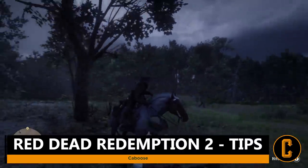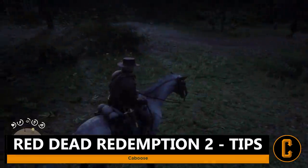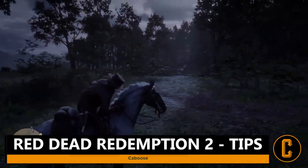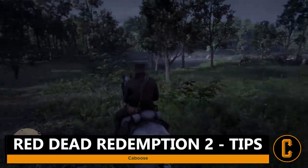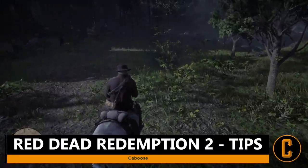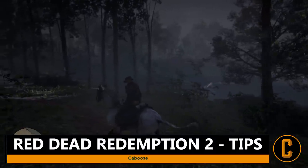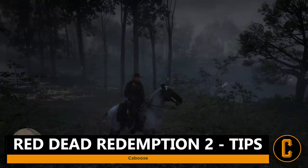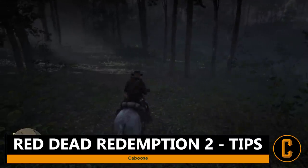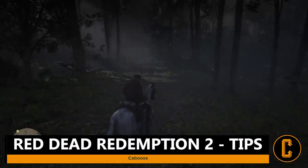Tip number nine: take care of your horse. You'll earn your horse's trust by consistently patting and brushing it. Calm it when it's agitated mid-ride by clicking the left thumbstick, and groom it after long rides. You can also use your horse to carry hunted animals and their pelts. The stronger your bond, the farther away you can whistle for it. Bonding long enough unlocks tricks like sharp turns and side shuffles — all very helpful on the road.